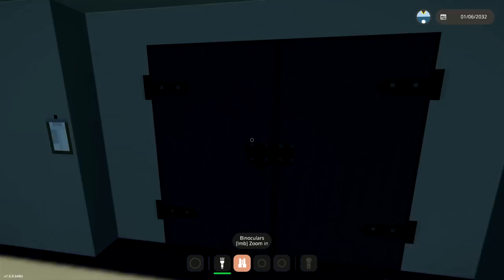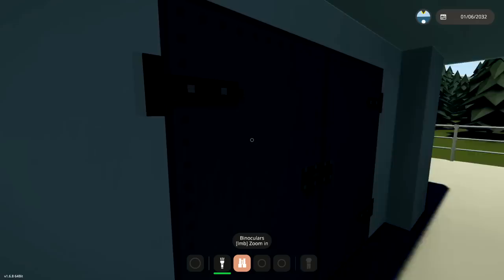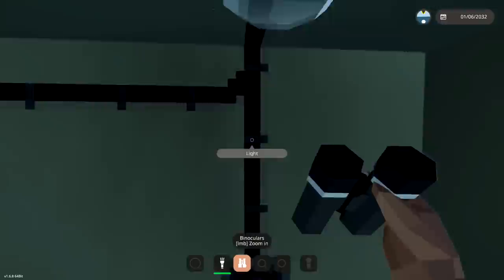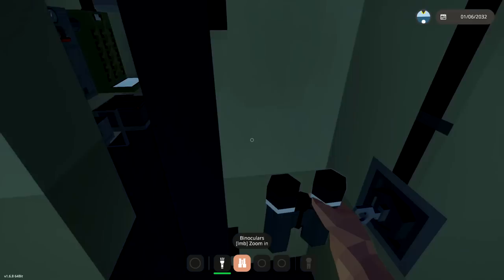Okie dokie! So we need to proceed to the utility room. I'm not gonna lie, I don't know which one the utility room is, and there are a bunch of hidden things in this that are quite interesting. Anyway, bunker outer door, bunker inner door, let's go inside. Hallway lighting - is it gonna work? Doesn't seem to be on.